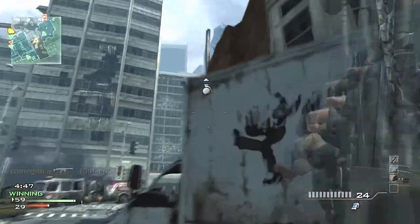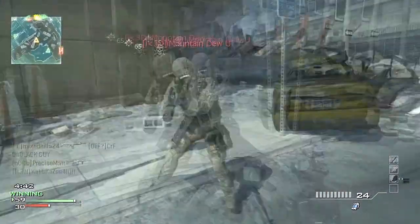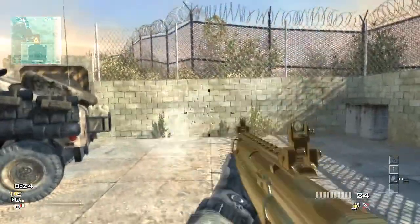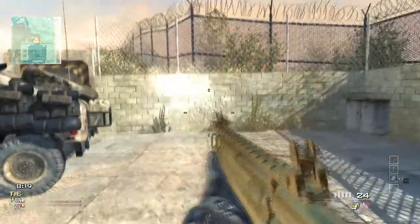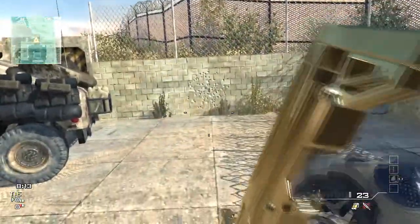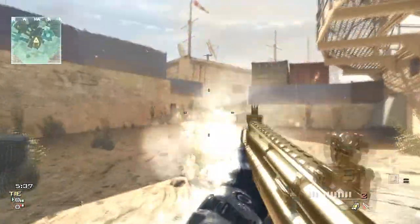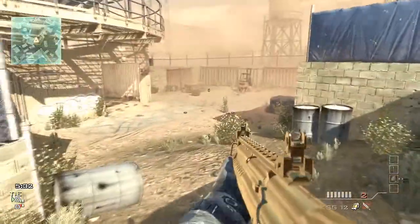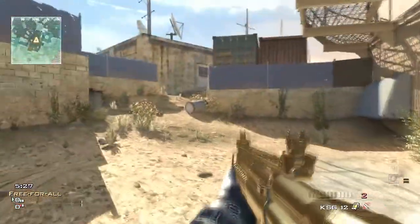I'm going to go over to a private match and show you what I mean with the pump-action trick. This is going to be a side by side — first without doing anything. As you can see, the KSG takes a while to do its pump-action; it's not the fastest, it's not like the SPAS-12. Now this is using the tip: reloading and sprinting as soon as you do it. If you can master it, it's so much faster — it's like a SPAS-12. You can clearly see it's faster.